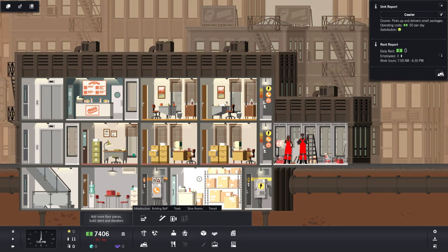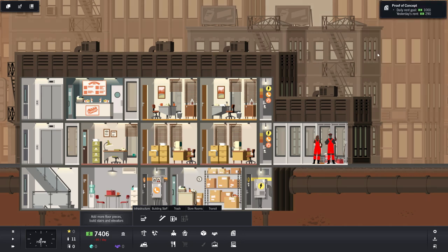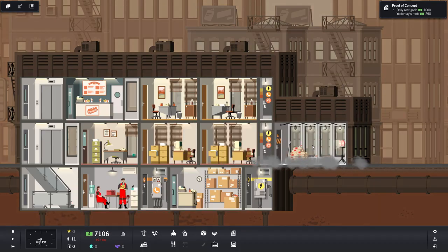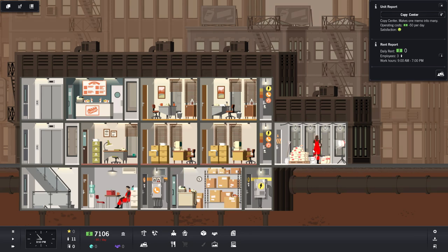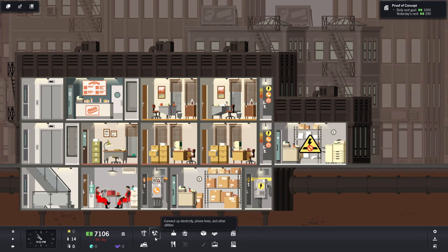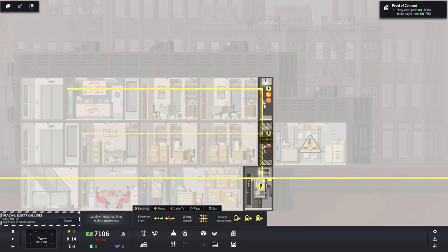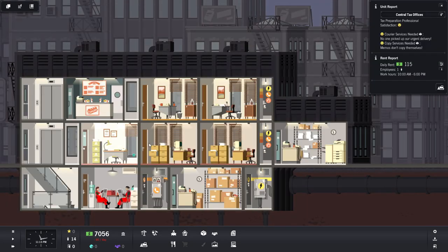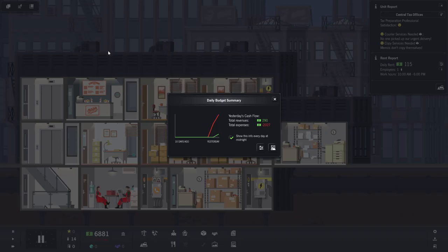We've got our courier service going. The copy services are going next to it — they look very similar, that's why I got confused, but that should help. We do need electricity over there too. It still says courier and copy service needed, but maybe because it hasn't actually been part of the workday yet. Daily budget summary: money did go up but we spent quite a bit — still losing about $175 a day.